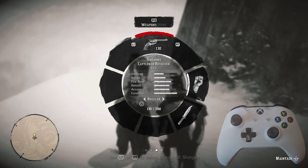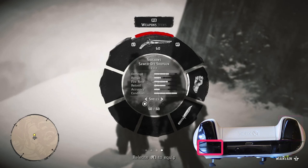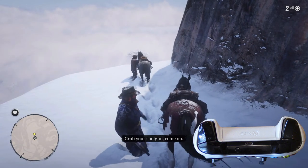I want the sawed-off shotgun. I need to press and release the right trigger to see other items in this slot. When I see the sawed-off shotgun, I release the left bumper. Now Morgan has the sawed-off shotgun.